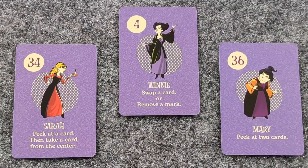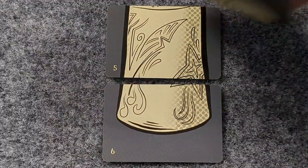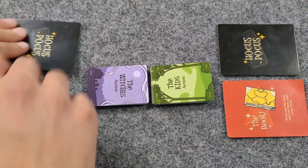It's All Hallows' Eve and the witches have risen again. The kids need to stop them by finding the Witch's Ghastly Spellbook before the Black Flame Candle burns out. Split into teams, try to outsmart your opponents, and grab the right cards in time to win.